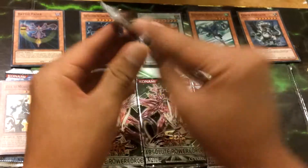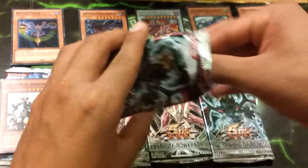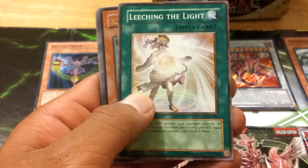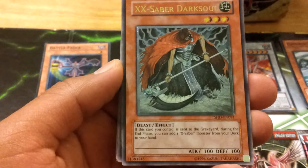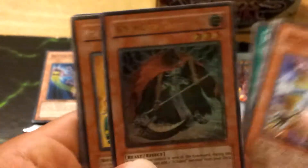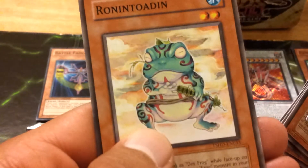Alright, let's start with the Shining Darkness packs. So we have an Infernity Randomizer, a Bio Falcon, Leeching the Light, and the Ultimate XX Saber Dark Soul — that thing looks so cool. I don't even know if that's a dude or a chick, but that looks so cool. Ultimate. Then we have a Kwaki Meru Prototype, a Worm Call, a Synchro Magnet, a Power Break, and a Ronin Toad — another sick card, sick as in cool.